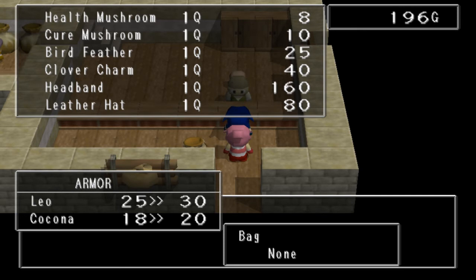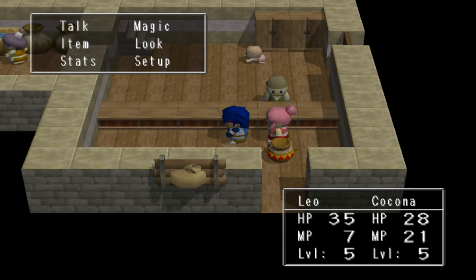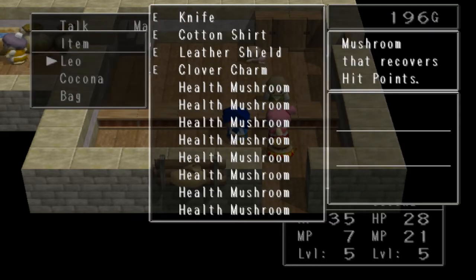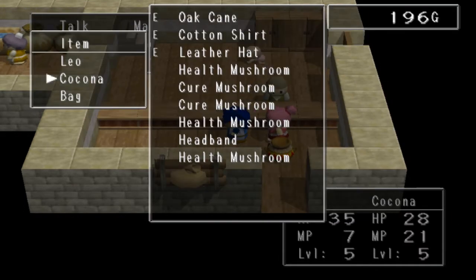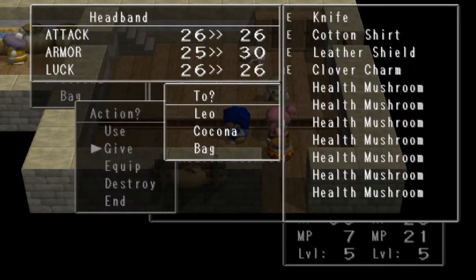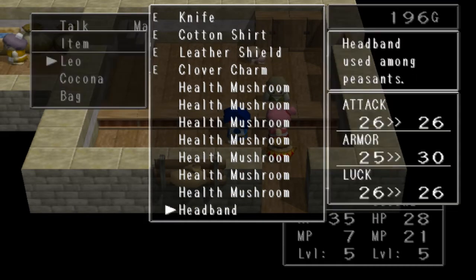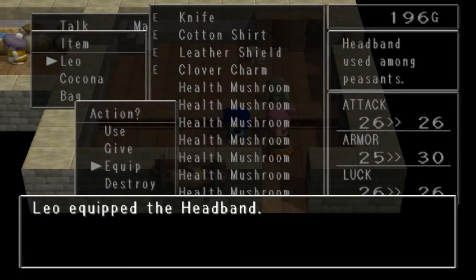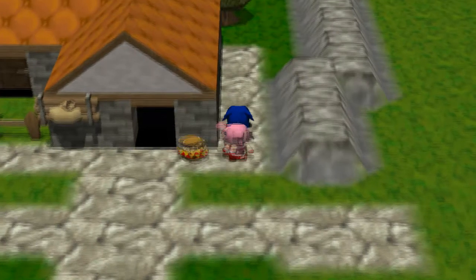It gives 5 armor to Leo and 2 to Kokona. Because Kokona's already wearing a helmet, but Leo doesn't have one. I'll give the mushroom to Kokona so I can have some room in my inventory, and I'll give the headband to Leo. And I'll equip that. That's good. Everybody likes equipment, especially upgrades. Upgrades are amazing.